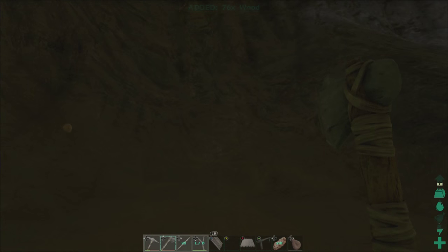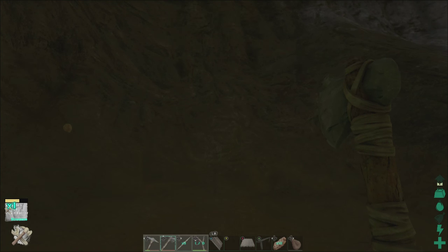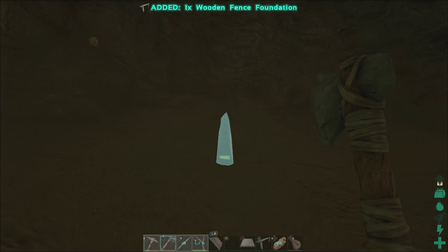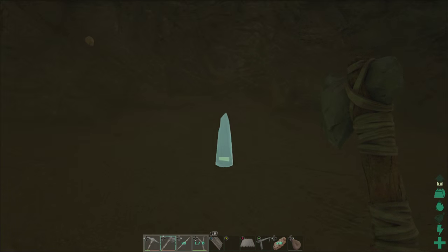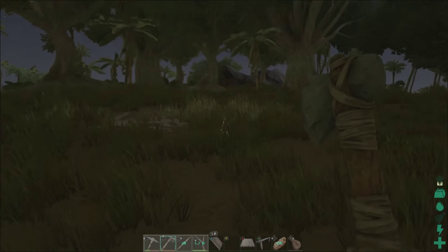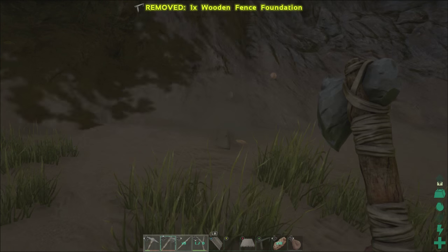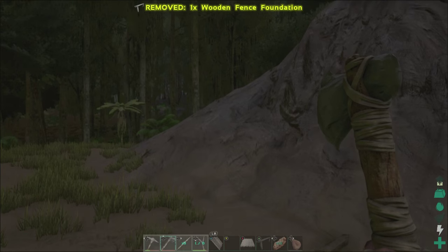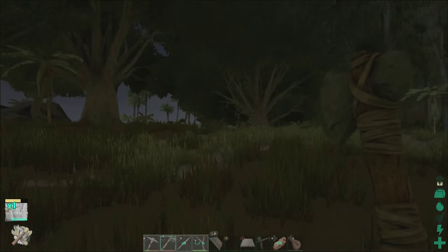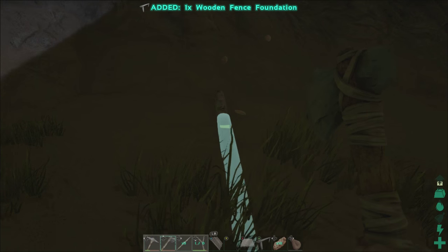We need to go to A. That is the fence foundation. I want it stuck in the ground like that. I want to make sure it's straight to the shore though. Let's do it on this point, right there. Hey! The moon came out! That's gonna work pretty well.